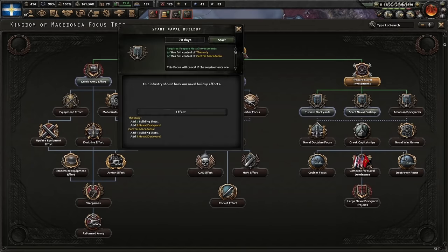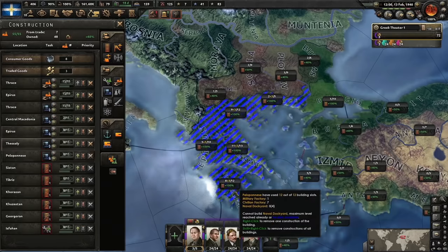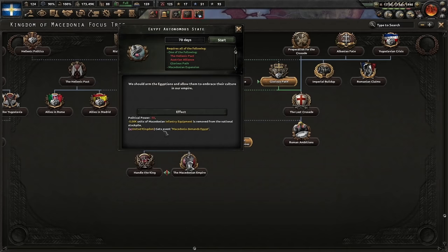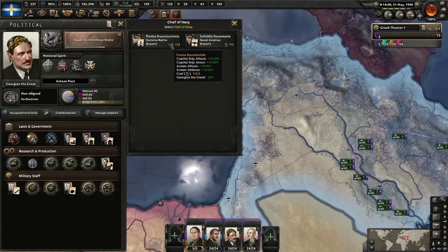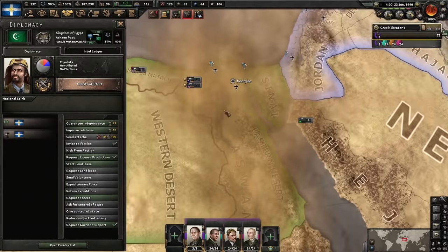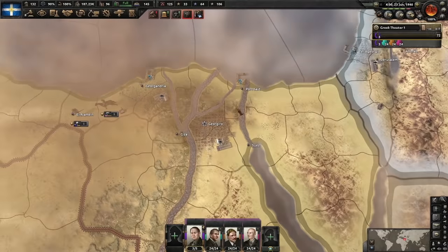Let's go for the naval build-up, get some naval dockyards, and top that off too — naval dockyards in the main regions. The Egyptian autonomous state: let's disturb the British Empire's colonies by feeding a few guns to the Egyptian populace. What could happen? More steel from the Soviet Union. Decisive battle — yes, indeed. Egypt is now free — kind of puppet-free, that kind of free.